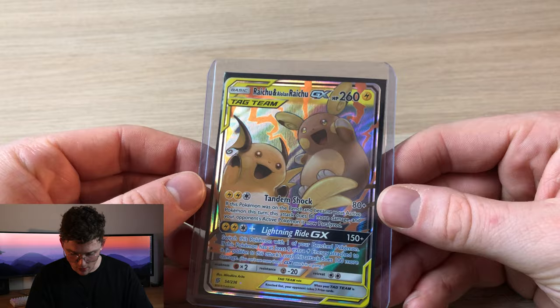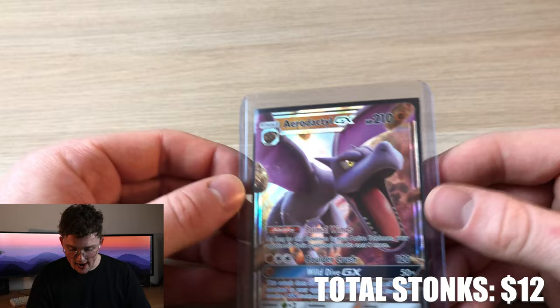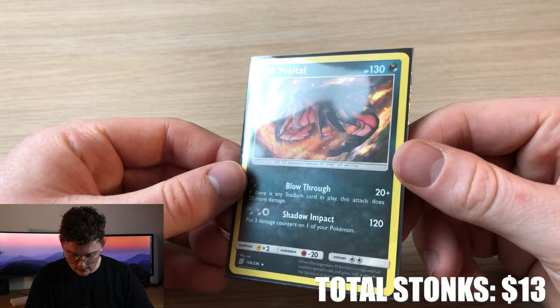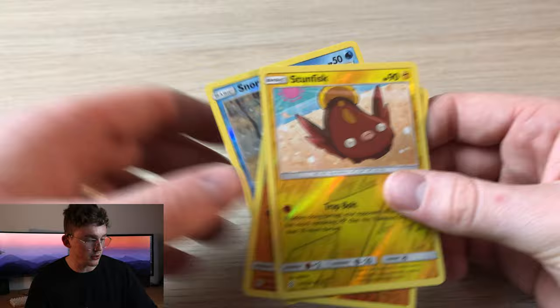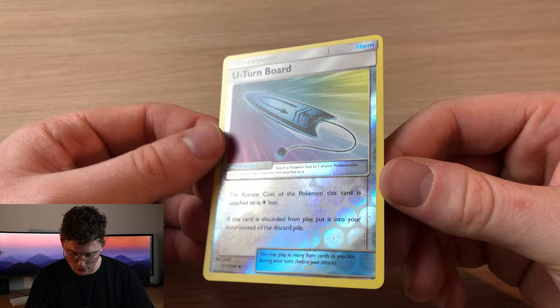That was a quickie today. Let's go through what we pulled from Unified Minds. Best card is the Raichu and Alolan Raichu GX, and the Aerodactyl GX — both very nice cards. The holo Yveltal is good too. We have a bunch of reverses, though I won't go through all of them. They're not really my style — especially when you look back at the original Pokémon card history, those original cards are absolutely awesome. Thank you very much for tuning in to another video of Poké Bruv — thank you so much for 250 subs and 250 Instagram followers!